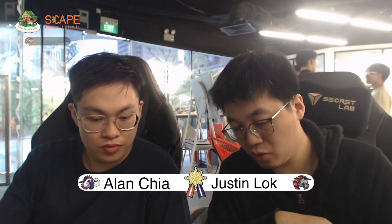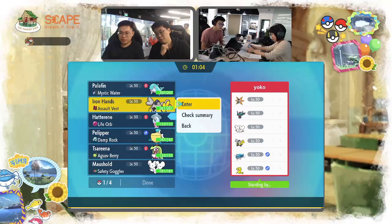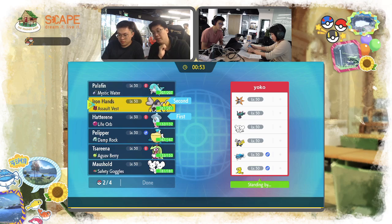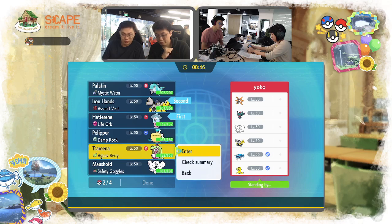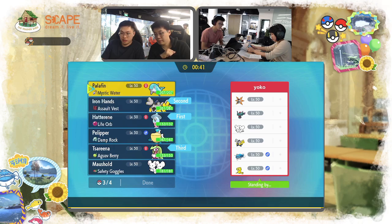He does have Palafin as well, so I kind of see Palafin being able to punch a lot of holes in Yoko's defense if she's not careful. On screen we can see Joel's team: Palafin alongside Iron Hands, Hatterin, Tassarina, and Mousel. Hatterin — again, a very uncommon pick nowadays, like past generation mons. I guess Joel is showing that you can still make old mons work.